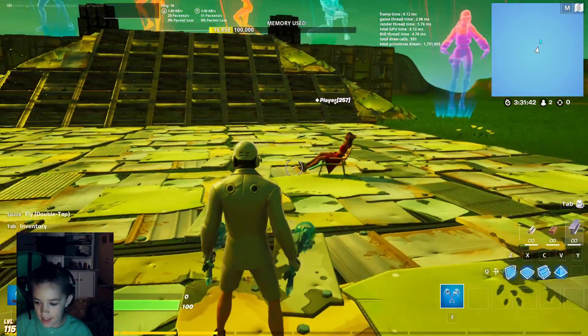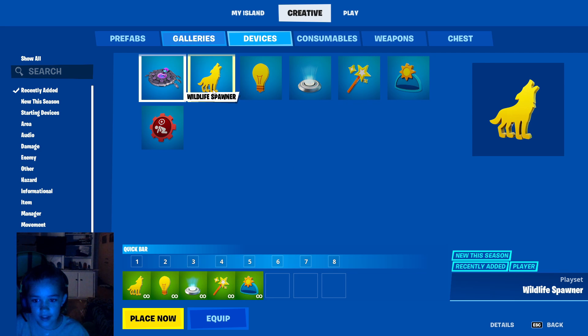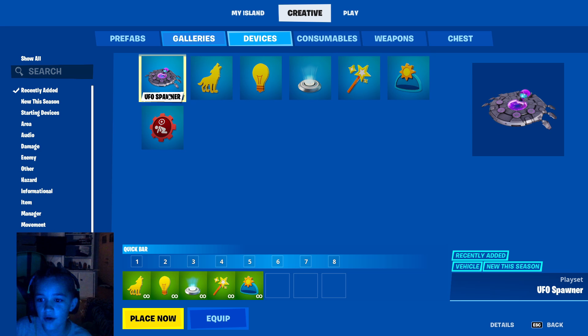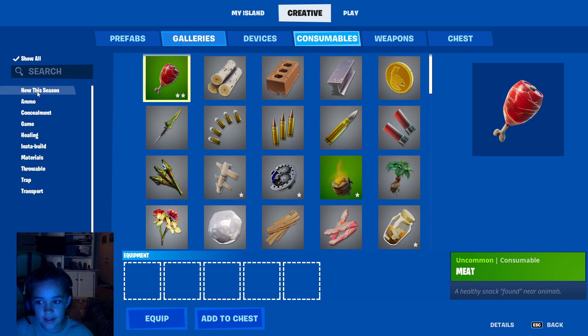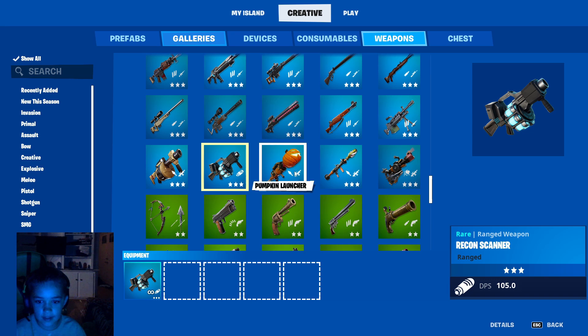These new things are ruby dancing animations that got added. You can get them right here. You also get spawners, customizable lights, FX spawner, sky dome, and there's also a UFO spawner in here too. There's a lot of new stuff, and recently added with those was the recon scanner.